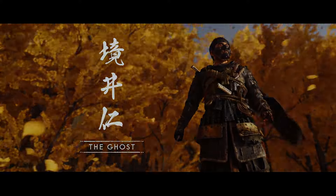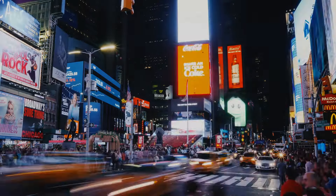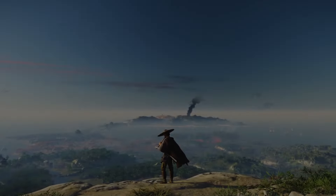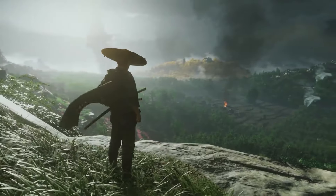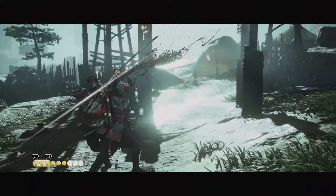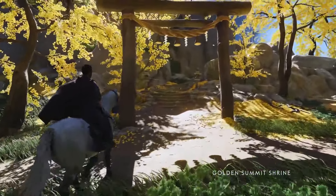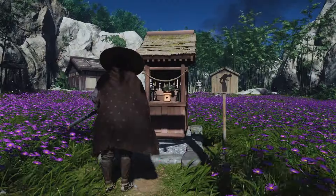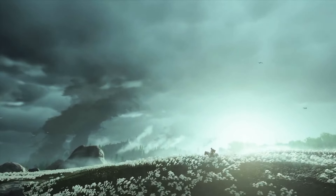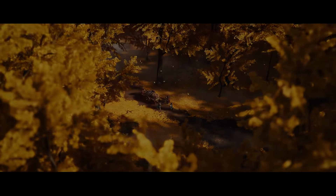Last year, Ghost of Tsushima knocked our socks off and was a serious contender for Game of the Year. In a world where cluttered screens and intrusive UI reign supreme, it seemed like Sucker Punch brought in Marie Kondo to spark some joy in our hearts with its more minimalistic approach. It took an amazing combat and stealth system and rocked it in the most beautiful scenic landscapes, and all of this was driven home as a cinematic experience first and foremost with how it interacts with the player.